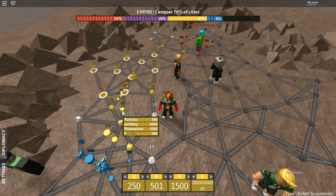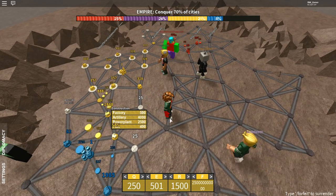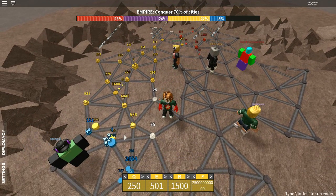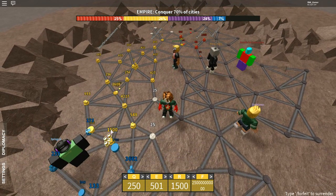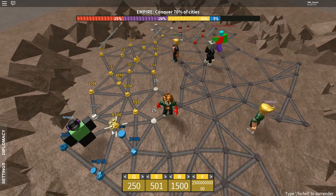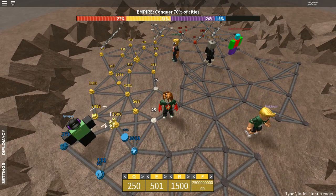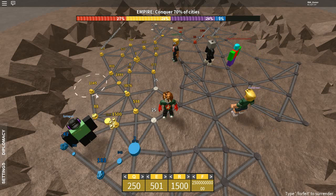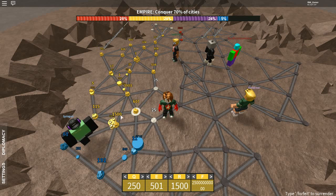Boom — factory, power plant, factory. The most important thing is just to make nothing but factories at first, and then when you get a whole bunch of factories try to make a power plant right in the middle. I'm actually doing pretty good — I got 24%, and you need to get 70% to win.